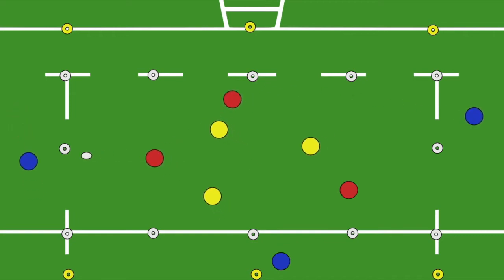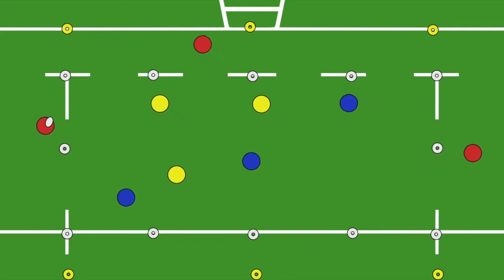If a yellow or red team manage to get four points, they win the game and they swap with the blue players on the outside.